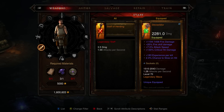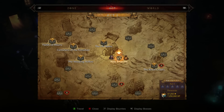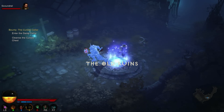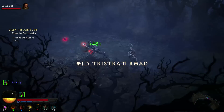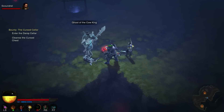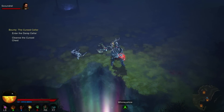Now that you have the Staff of Herding, you can enter the Secret Pony Level, Whimsyshire. To get there, take the Waypoint in Act 1 to the Old Ruins. Walk to the West and keep hugging the left wall, then you'll reach a colorful crater and the Cow King will appear. After talking to the Cow King for a bit, he will then open the Secret Pony Level where you can enjoy slaughtering ponies, teddy bears, and flowers. If you have the Staff of Herding from the previous version on the Xbox 360 or PS3, you don't need to create a new one. Just use the same one you have and go to the Cow King and he'll open the portal.